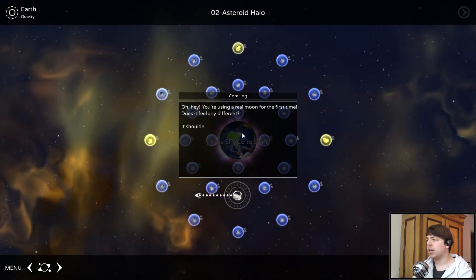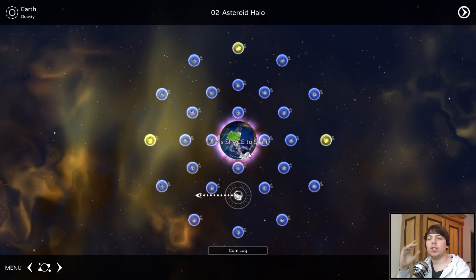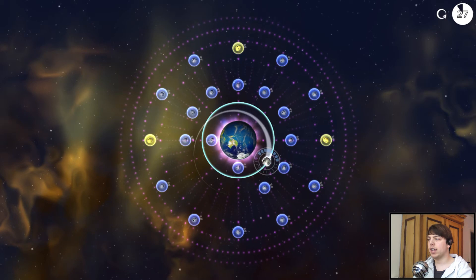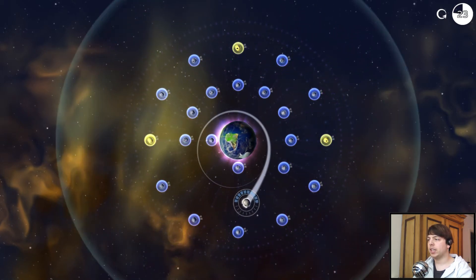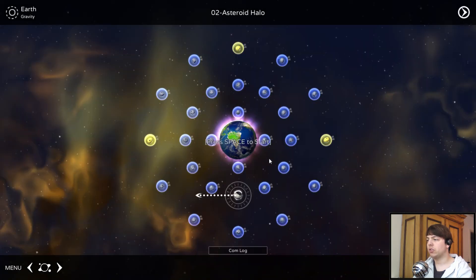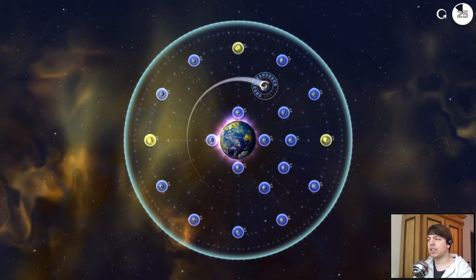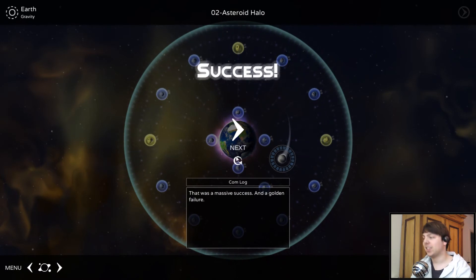Let's take a look at the next planet — we have Earth, right. Earth is strange. Basically on Earth we change the gravity of Earth, so if I move the mouse to the left the gravity of Earth gets stronger and the moon will get closer to Earth. And if I move the mouse to the right, the gravity gets weaker and the moon starts to move away from Earth — it gets attracted less.